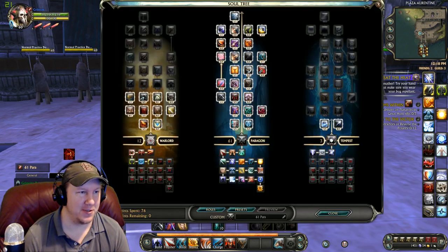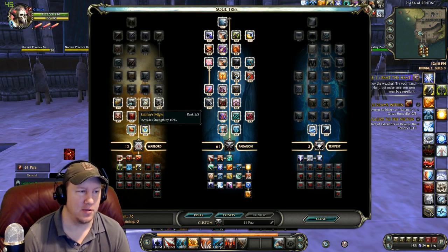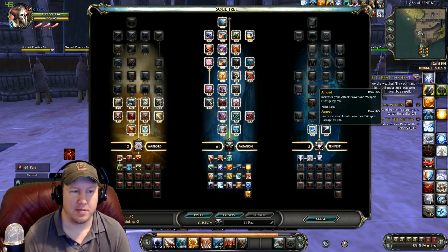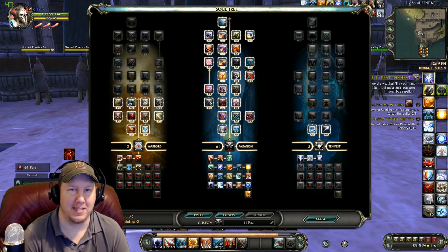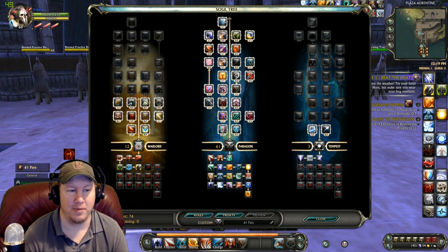Let's open up this soul tree here. As you can see, we went 61 into Paragon like usual, but we went 12 into Warlord this time — which is 5 points into Soldier's Might, 5 points into Strength of Arms, and 1 point into Combat Veterans so that you can block without a shield. And we went 3 points into Tempest, which is 3 points into Amped. So that's the soul tree. I will have a link in the description below, and all the macros, the soul build, everything will be down there.